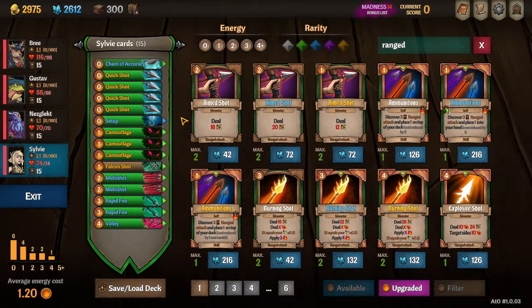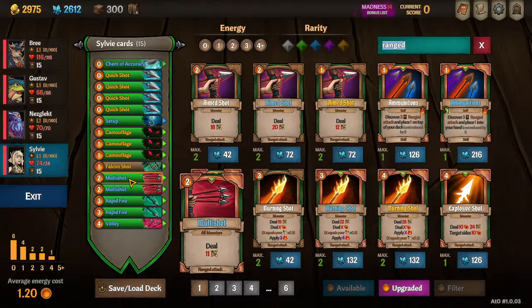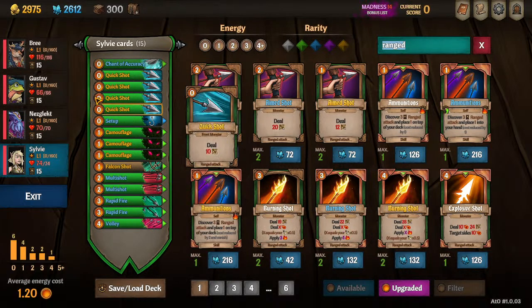I've upgraded all these cards and spent a decent amount of shards, but you'll have more or less shards depending on your difficulty, perks, and all that. These are generic guides to help you play Sylvie. If you have more shards than I've used here, look at the Act 2 deck and adjust. If you have less, pick and choose your upgrades. The Quick Shot upgrades are more important than anything else. Buying Setup and Camouflage are a bit of a splurge. Chant of Accuracy is very important.